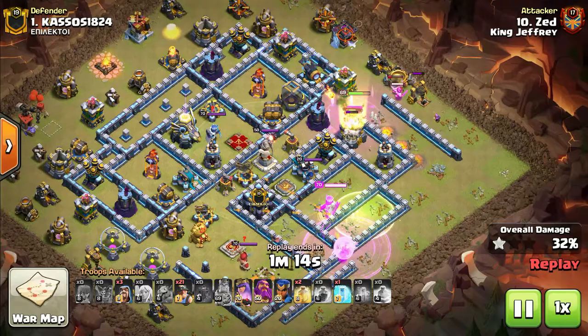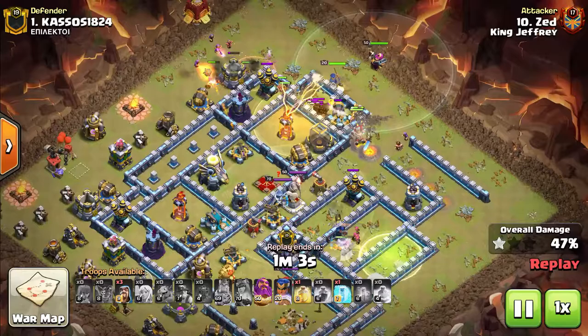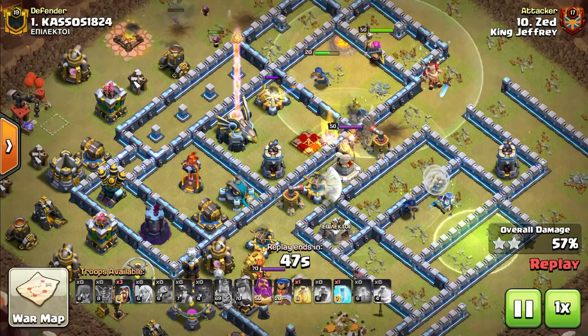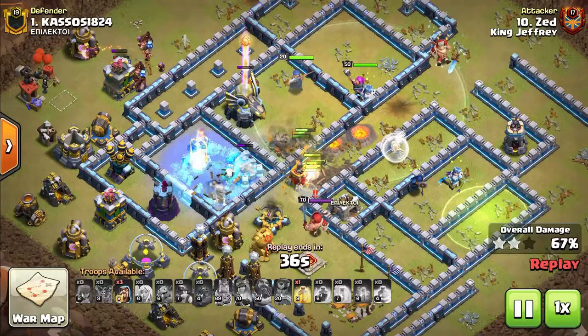The Siege Barracks goes up at about 11 o'clock, and then the Miners come in from the 12 to 2 o'clock side. You can already see the path for the Miners formed — he's got a few more Heal Spells and the Queen is still alive. The ability has been used though, so she's eventually going to die out due to the Expos and the Grand Warden statue. That compartment with literally nothing in it — just the walls — acts like a dead zone and keeps the Miners inside of the base. Using the Freeze on the Scattershot and Inferno, the Royal Champion ability pops off, and it's already looking smashed.